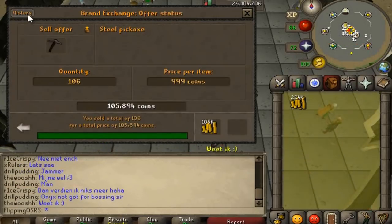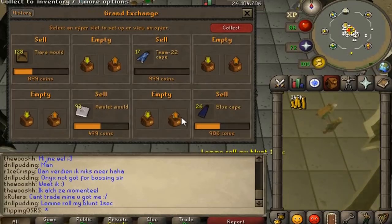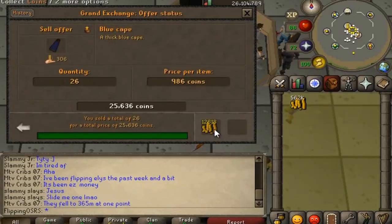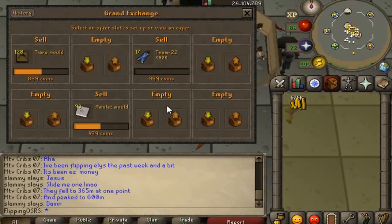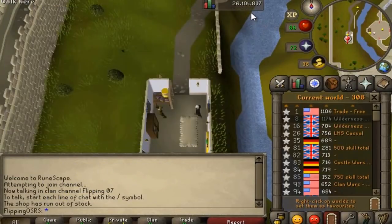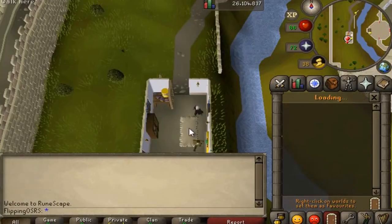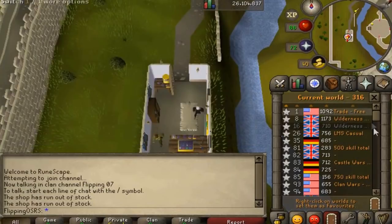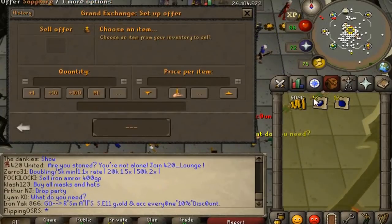We have a bunch of sales coming through — all the pickaxes sold very quickly, along with ring molds, capes, and amulet molds. Collecting everything, we're up to 400k. We managed to gather another 200 steel pickaxes — that's 100k in profit there — and more sales are bringing us up to near 600k. Steel pickaxes, blue capes, and the crafting store seem to be the best options. We also tried the gem store — even under ideal circumstances there just aren't enough free-to-play worlds to make it really viable, though a full stock of sapphires is pretty good when you find it.